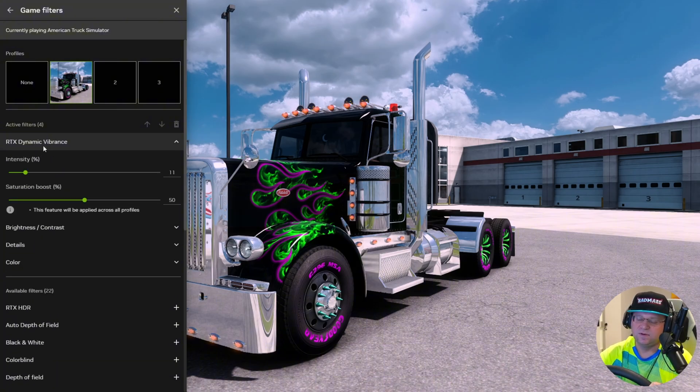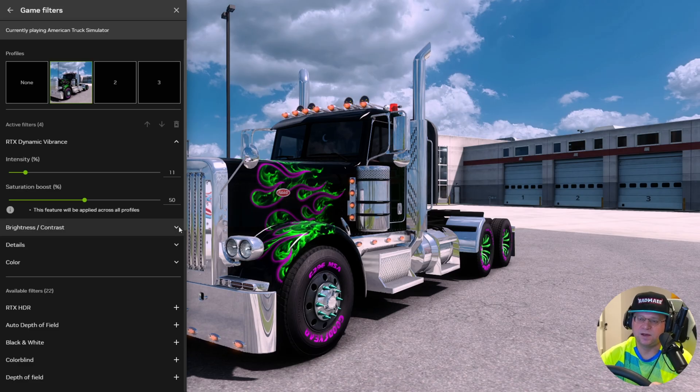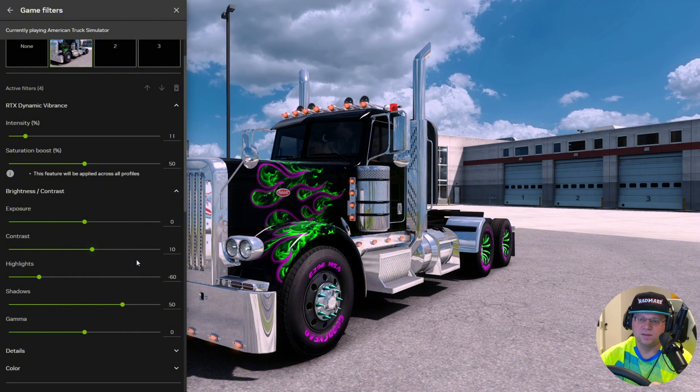Any video card that supports RTX — which would be a 20 series or later, I believe — you can come in here and change the intensity. This is what I have mine currently set to. The next thing I've adjusted is the brightness and contrast to kind of get the colors to pop and darks to be darker. Contrast is at 10, highlights are negative 60 — that's darkening everything up a little bit, making the blacks more rich.